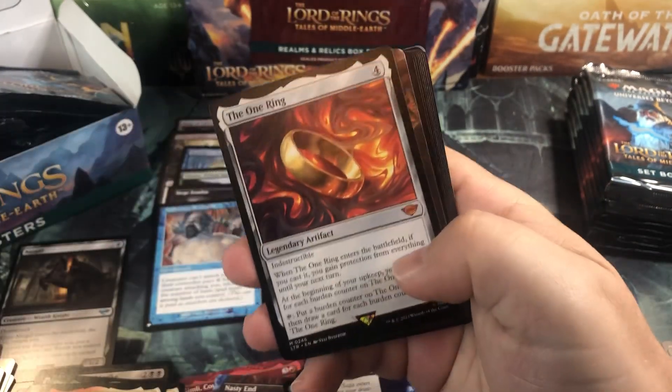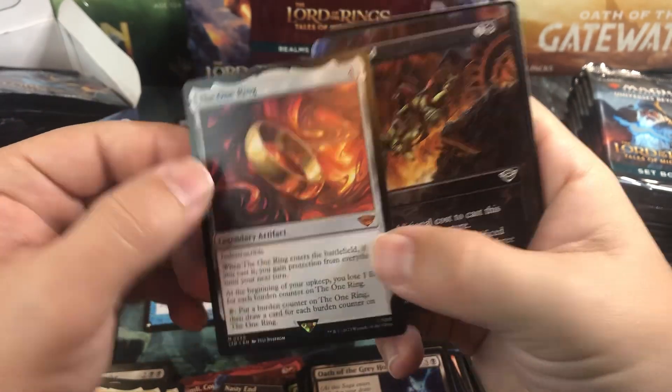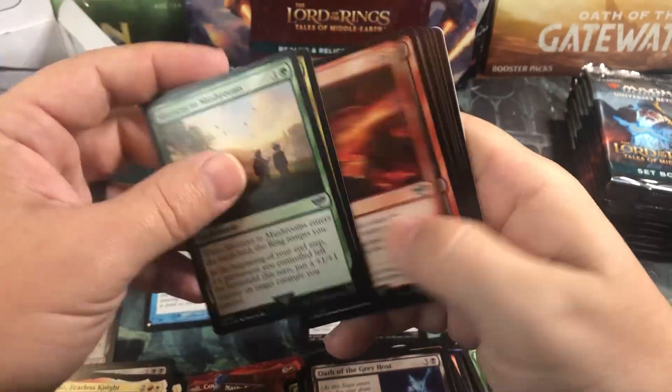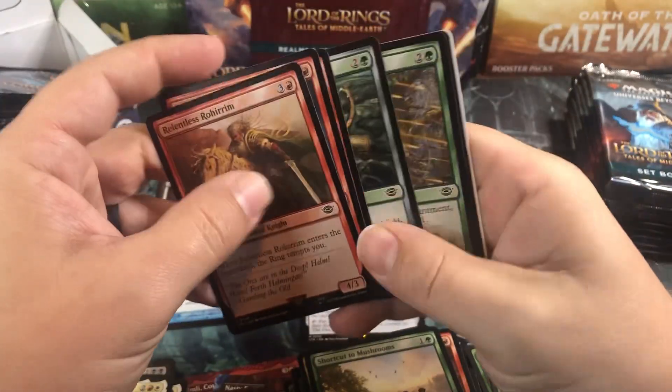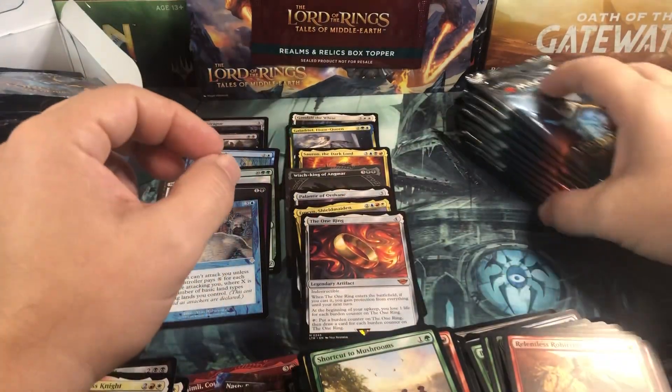Food. Hey - The One Ring! There we go. That's the mythic that everybody kind of cares about, at least they did a couple days ago. We'll see - it may have plummeted down to nothing again. Art card and we're getting down there, almost through this.